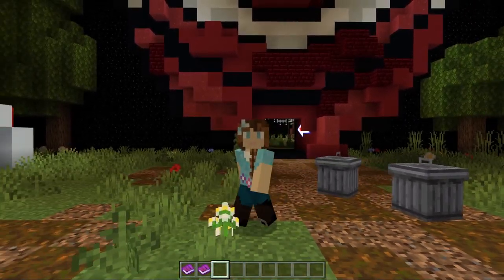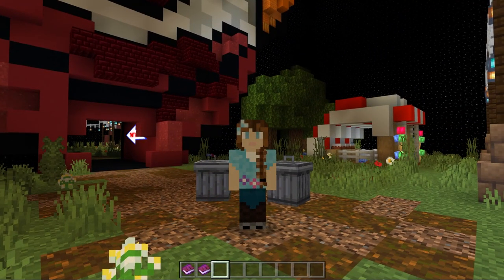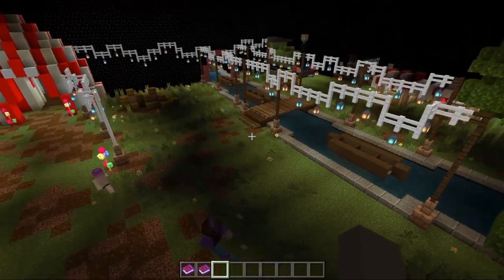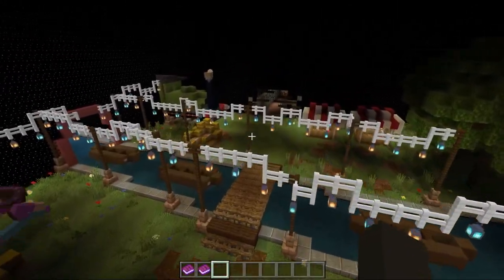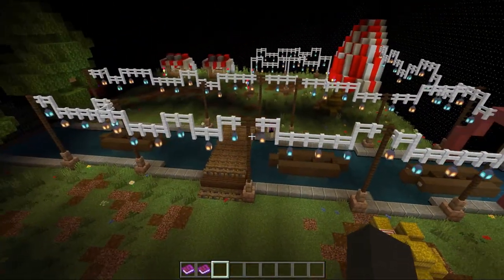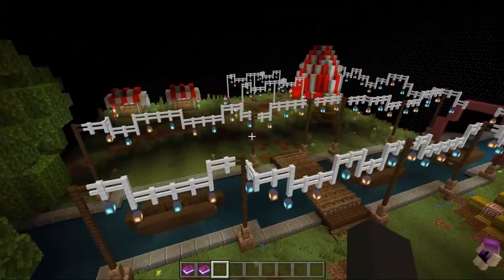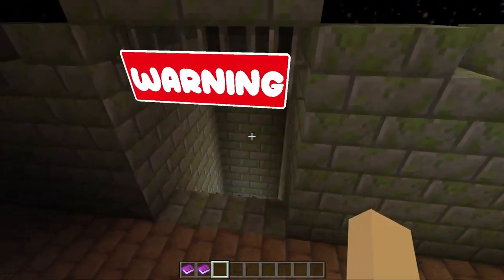We're going to check out some of the mechanics of it. I'm going to show you the map — this is the main area we can go into. This is a really cool room. I really like how the train is made; it definitely reminds me a bit of Rainbow Friends 2, the circus and everything going on with it.